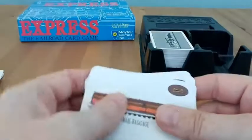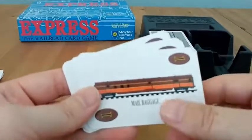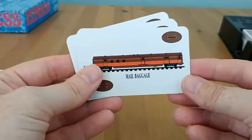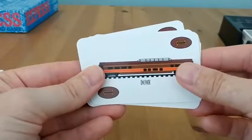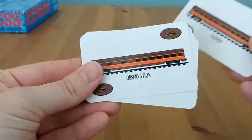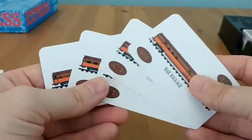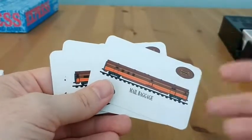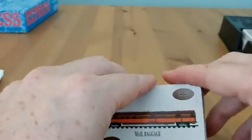You have commuter rail cards. They all look the same. They all have a one-value point. They just have different names. For example, this one here is a mailbag card. You have a coach card, a dome card, a sleeper, and observation. These have a potential of scoring you their points, but you can double your scores multiple times with these cards, and I'll explain that in a moment.